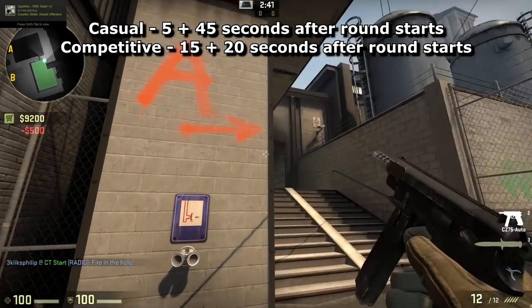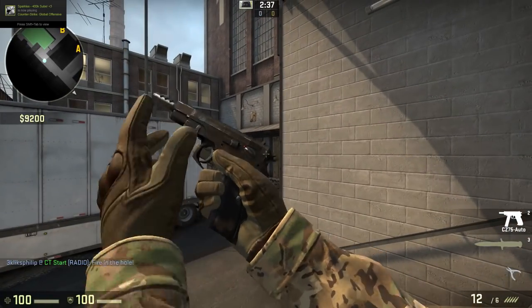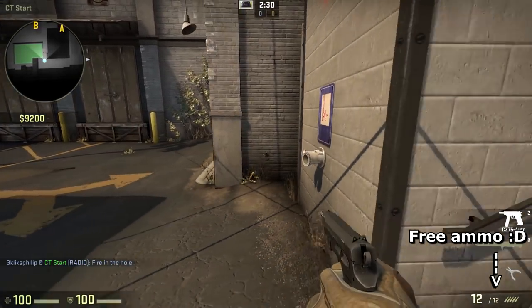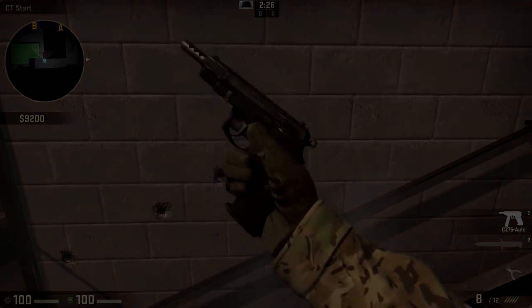In competitive, just the first 20 seconds. What's most useful about this is that it lets you restock your ammunition. Simply walk into your buy zone and your ammo will automatically be replenished for free. This is particularly useful for weapons such as the CZ-75, which has very little reserve ammunition.